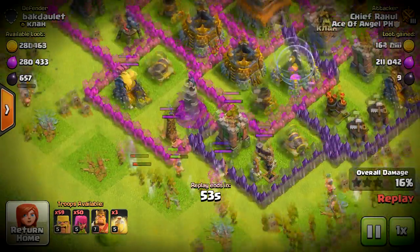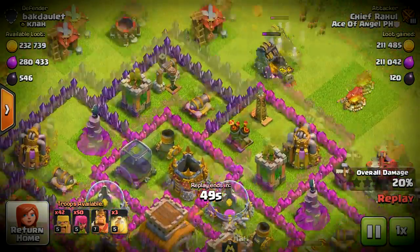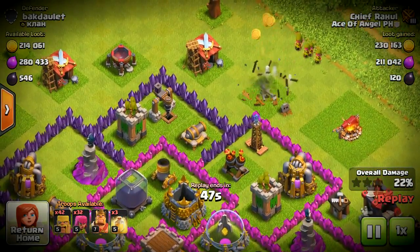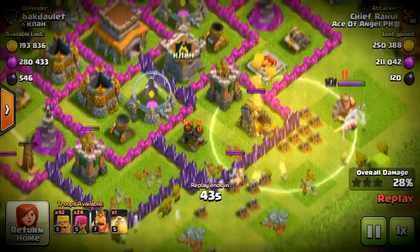Usually it's used to get a 50% by surrounding the base and picking off those dead bases. However, you can use variations of it to get more into the core and actually pick off the storages if there aren't any dead bases around.